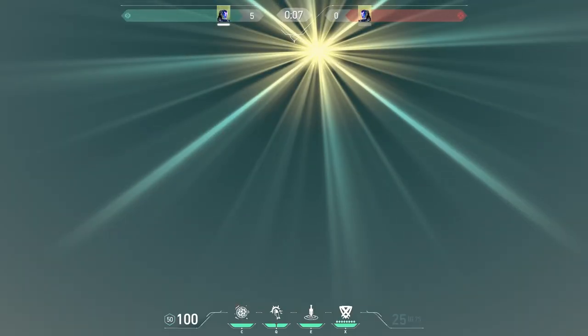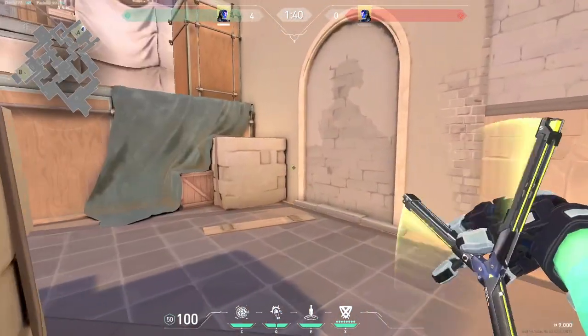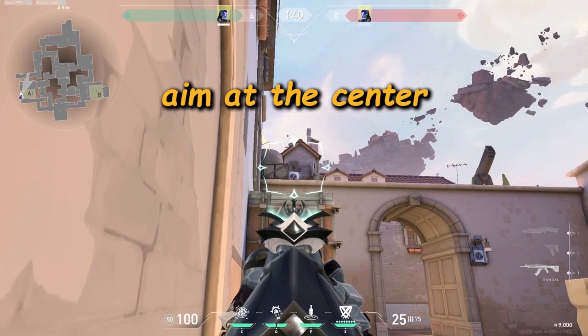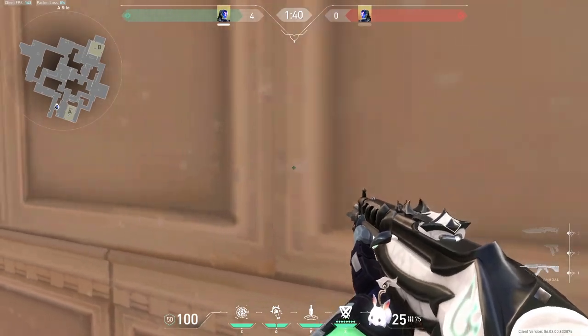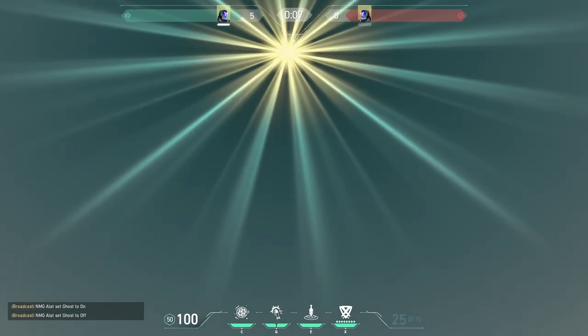Here's an easy pocket KO flash that you can use to support your team who's peeking onto A main. Go right over here onto this corner. From this corner, aim at the center of that window — that's literally all you have to do. Take out your flash and then do a jumping throw. The flash pops behind your teammate and no matter where your enemies are on A main, they will always be flashed.